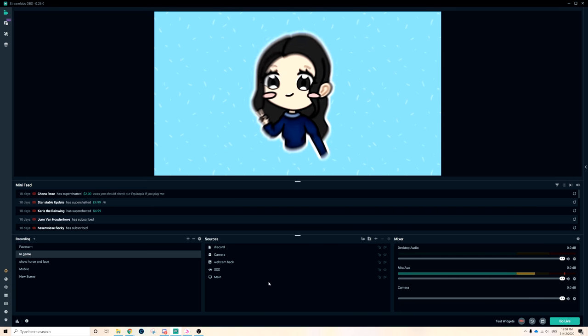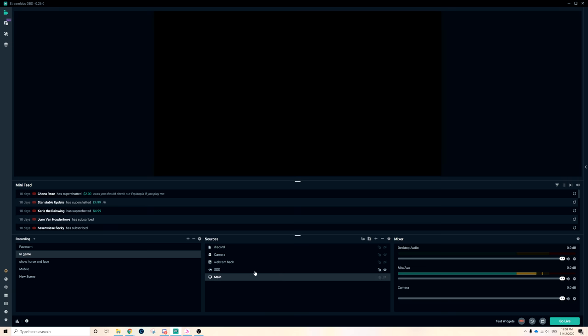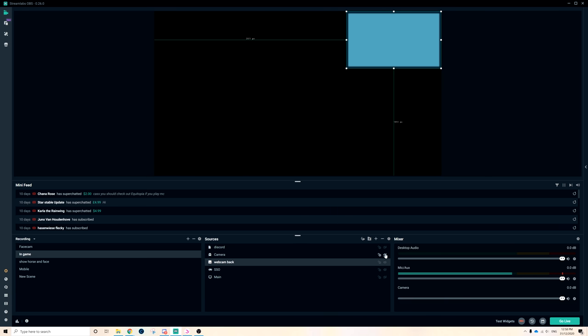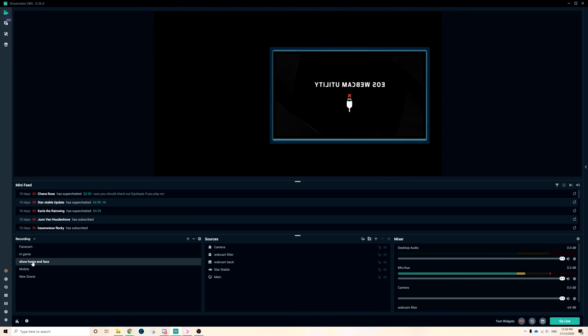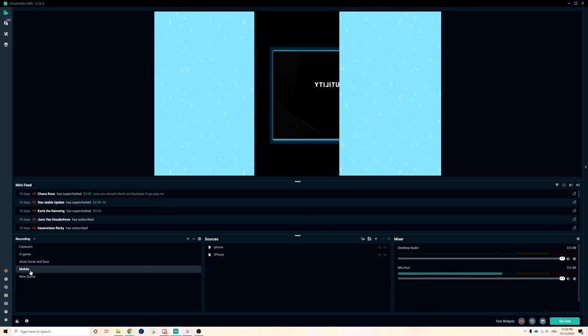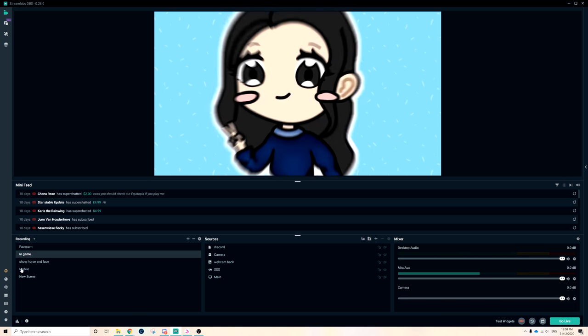My in-game scene has my main monitor capture called 'Main,' my Star Stable game, a webcam that's hidden when not needed, and a Discord overlay I used for one video where I had chat visible while buying a horse. I also have a 'Show Face and Horse' scene that shows webcam alongside Star Stable gameplay, and a Mobile scene that's blank right now since I don't have the iPhone set up.